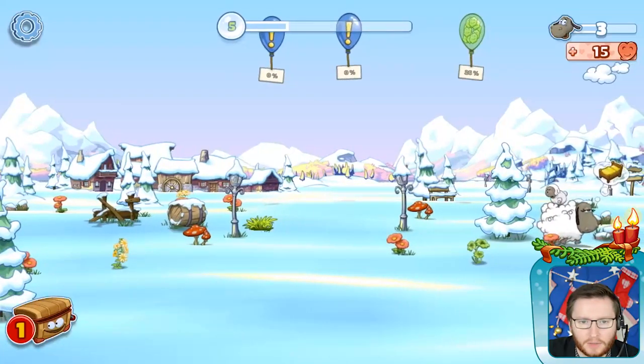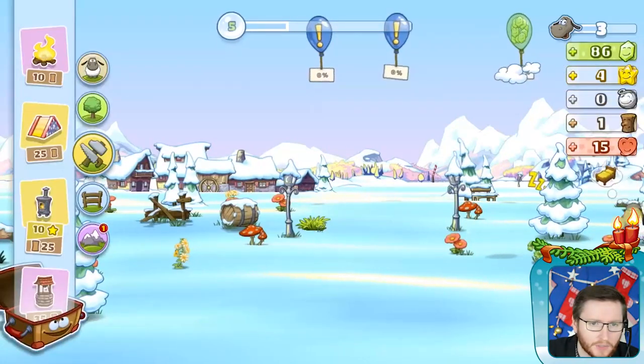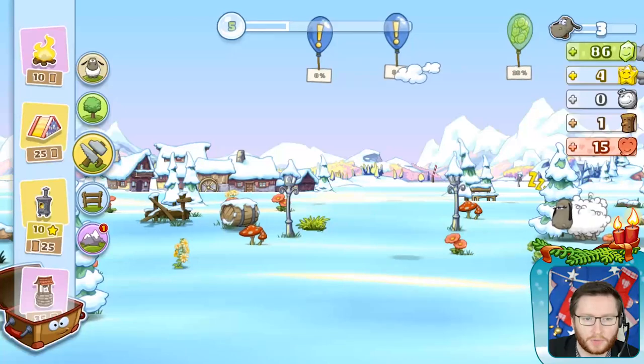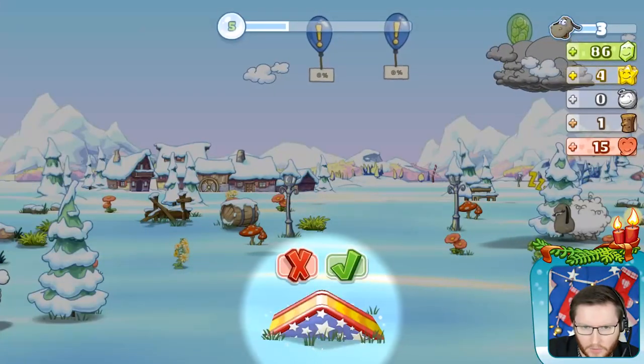You can unlock this pasture when reaching level 4. We added some new decorations and some new items for your sheep to interact with, like this ramp for example. Your sheep can jump around on that. Let's build it over here.